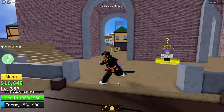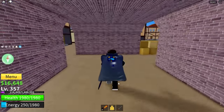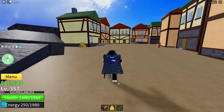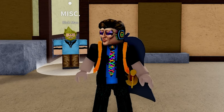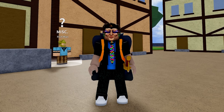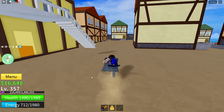Now at the pirate village, you are going to want to head left up these stairs, under here, left again, all the way to the back where these houses are, and you'll find the rich man. Talk to the rich man and he will say that a mob leader has stolen all of his money. The mob leader is at a secret island that is in the direction of the magma village, so you're going to want to head that way.